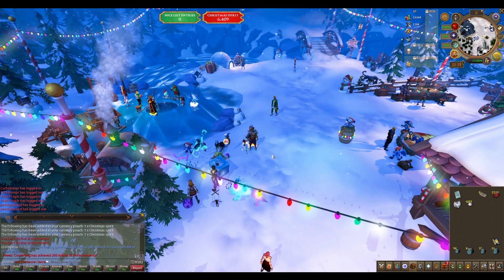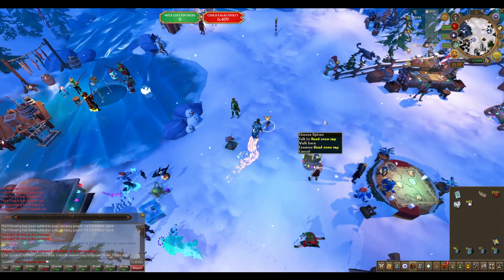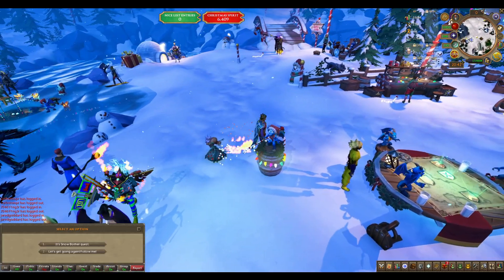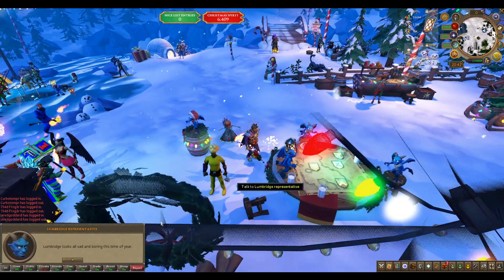Now with the quest started you should have a snow imp following you. Talk to him. If there is no snow imp following you, talk to the snow imp on top of the barrel nearby. Close by, talk to any of the snow imp representatives or investigate the table.